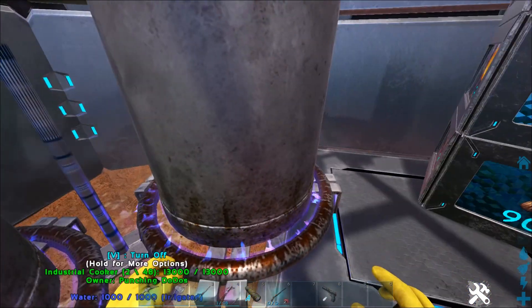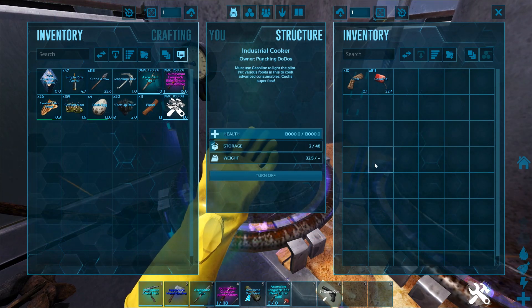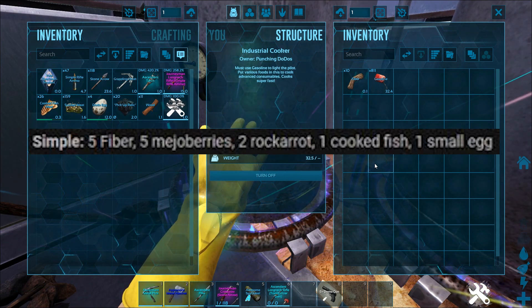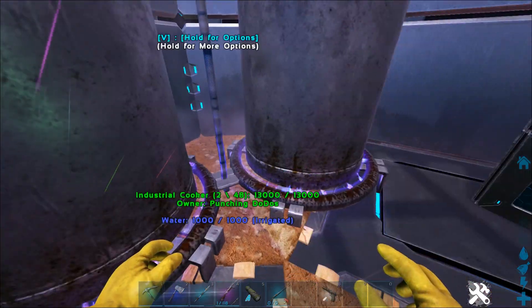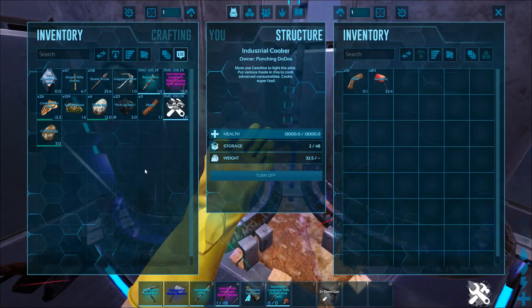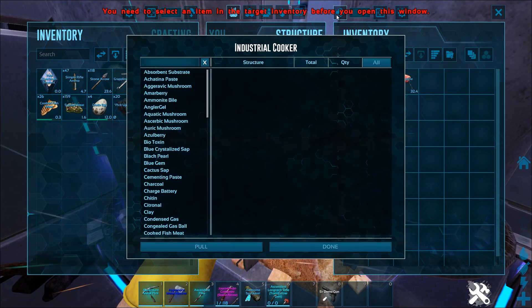The industrial cooker. Alright, so here is your recipe: five fiber, five mejoberries, two carrots, one cooked fish, and one small egg. Let's go ahead and grab a small egg — we'll grab a compy egg out of our fridge here — and place that in. We've already got our fiber.